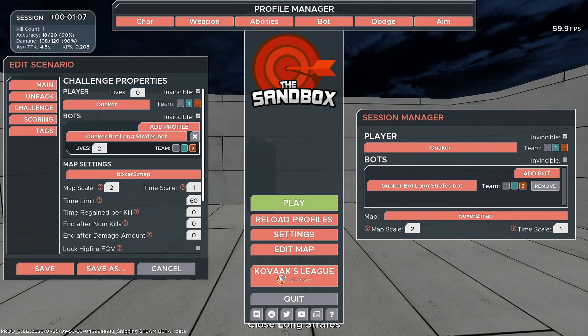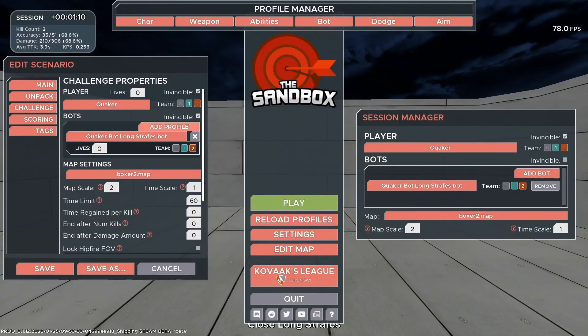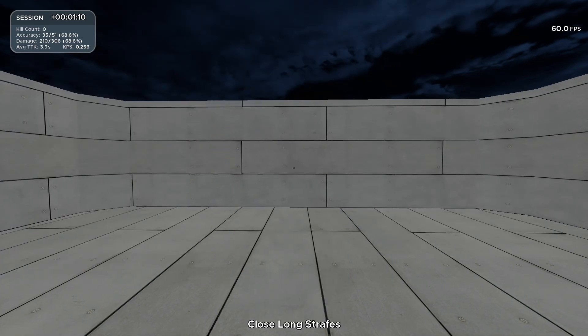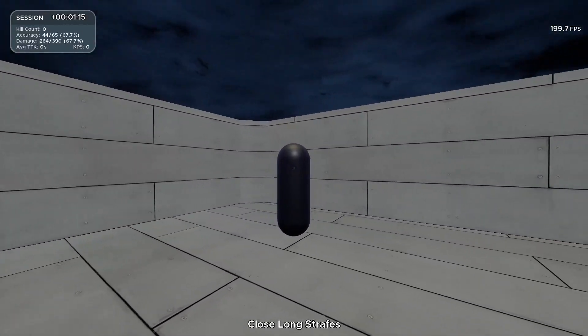If we want to make it invincible — and sometimes this won't work — under Bots just click Invincible and hit Play. If that doesn't work, go to Character, Quaker, scroll down to Effects, and check Invincible Bots there. Hit Save again and hit Play, and now the bot will actually be invincible — it has no health bar because we can't kill it.